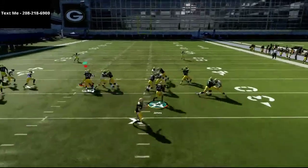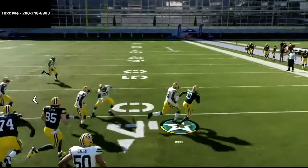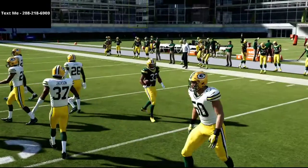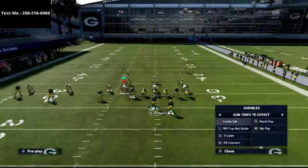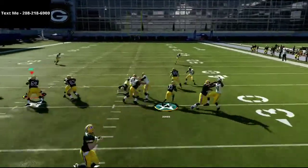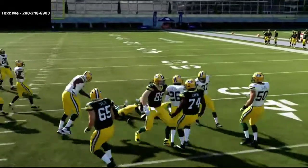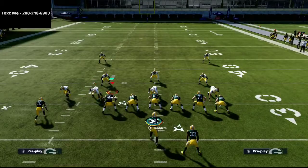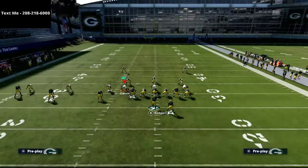If you know anything about the Trips Tight End Offset, you might have seen it in MUT drafts gameplay. This is a phenomenal offensive scheme because of the simplicity it provides. It might actually be better than the Trips Tight End because of how good the runs are — as you can see here I'm just dominating with the run — but the passing from this formation is really really good as well.